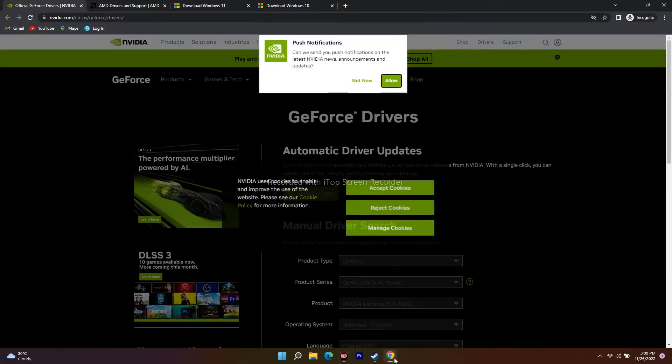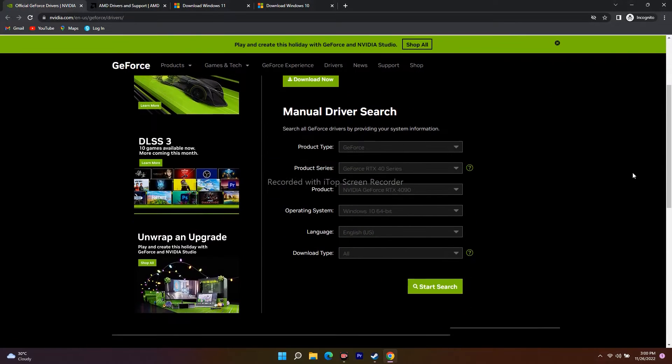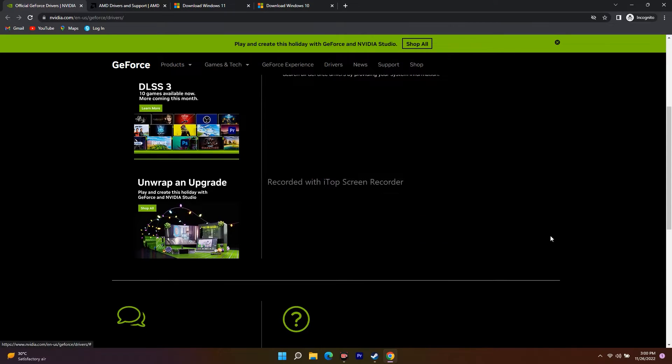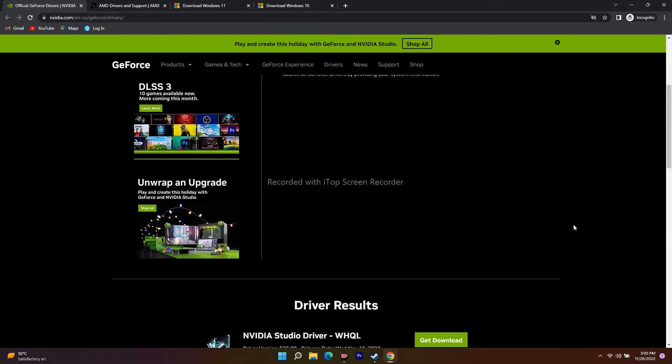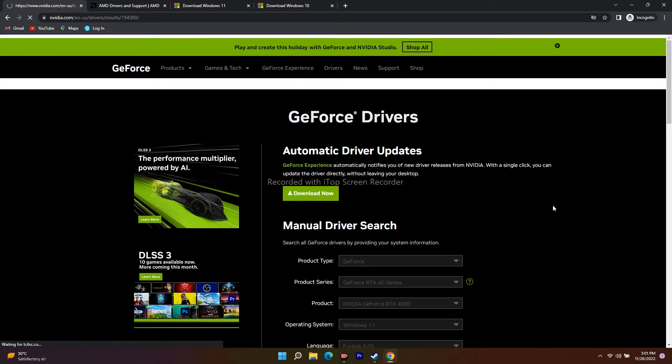Next, you have to install the graphics card driver manually. I'll be giving links in the description for both NVIDIA and AMD. Since mine is NVIDIA, I go over here and select the product type, product series, product, and operating system — mine is Windows 11. After that, go for English, click Download, and go for Start Search. As you can see, these are the available patches, and you have to download the latest one, which is from November 16, 2022.